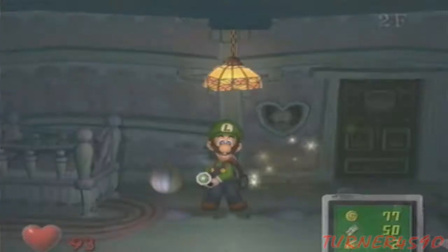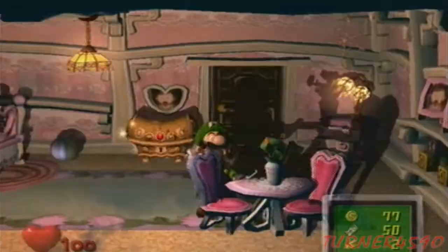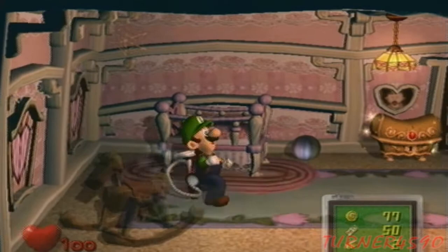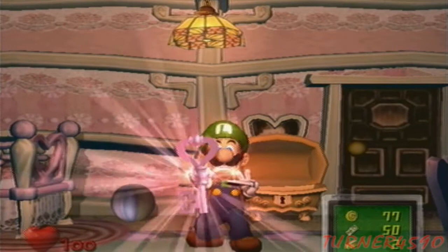Big chest — wait, did the heart respawn? It did, sweet. Let's check if there's anything in the baby's crib. Okay, nothing — let's get the big key. And that's actually it for the first act of the game.